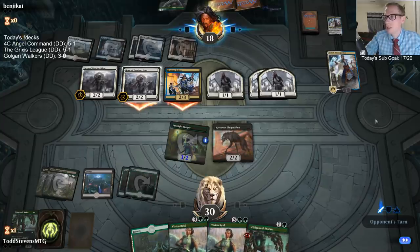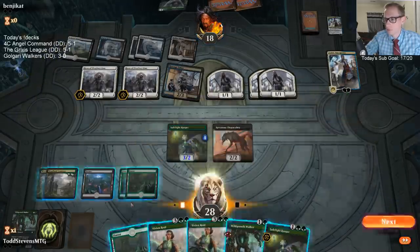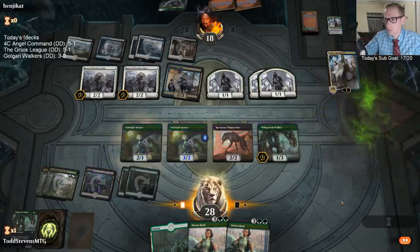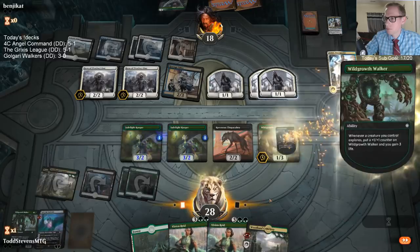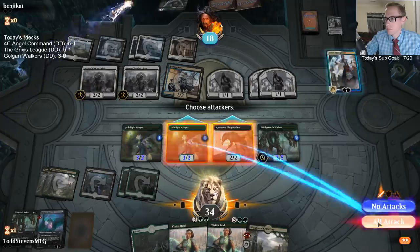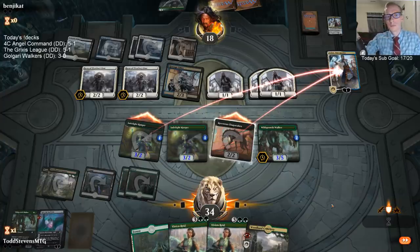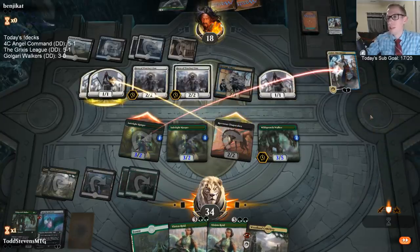Why do they not just play Hero first before Teferi to get another token? I bet whenever they Teferi minused, the card they drew was Hero of Precinct One. The token blocking the Llanowar Elf — the Llanowar Elf is just much more valuable than the token.